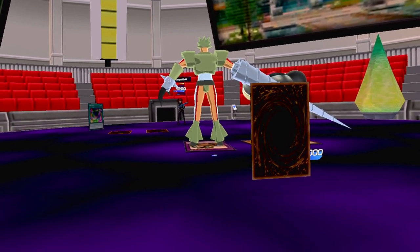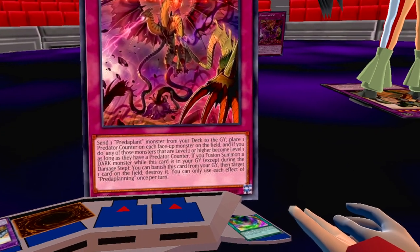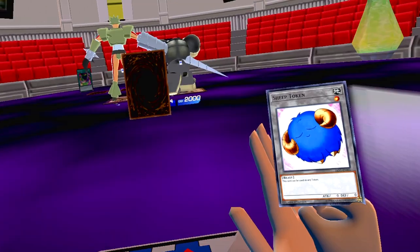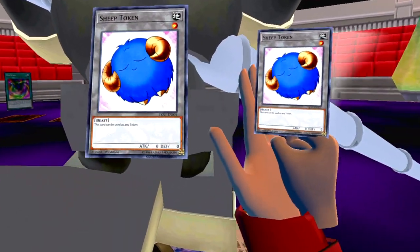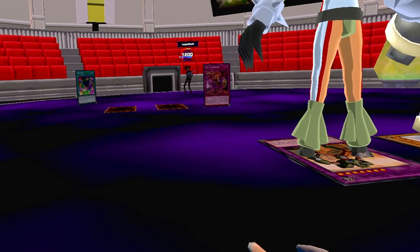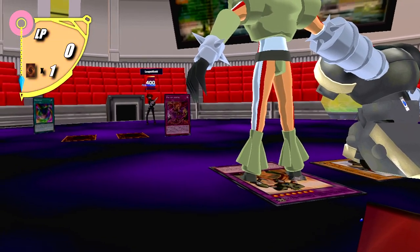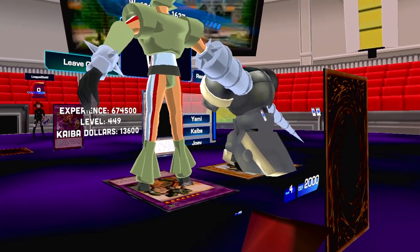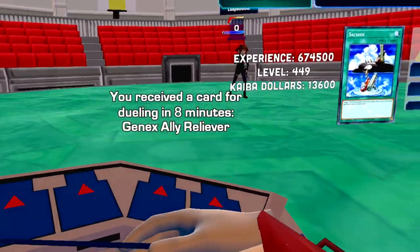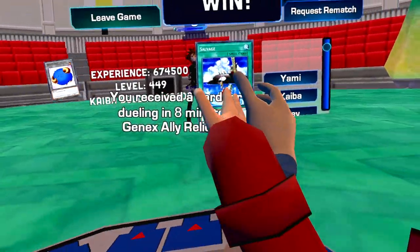I'll activate Predaplining — I can send any one Predaplant monster from my deck to the graveyard and place a predator counter on each of your monsters. I'll send Drosophyllum Hydra. It gains a counter, but I'm going to die regardless even if I use this effect. I forgot about Ultra Polymerization — I could have built up a better defense. Oh my god, that was a top deck, wasn't it!